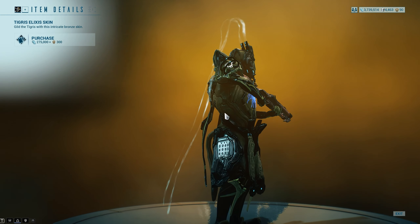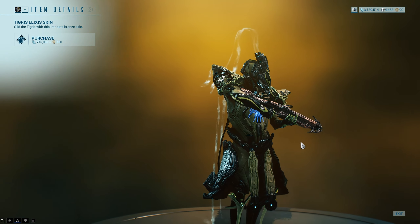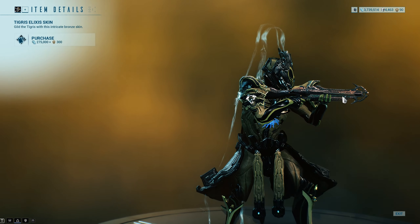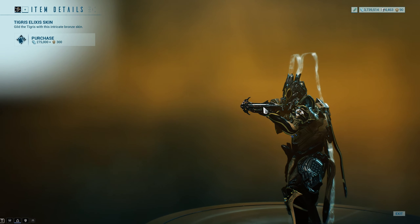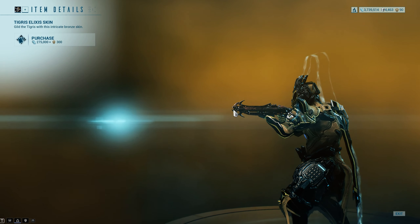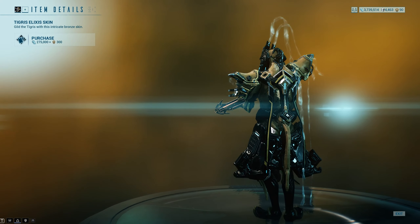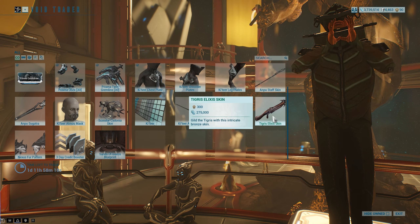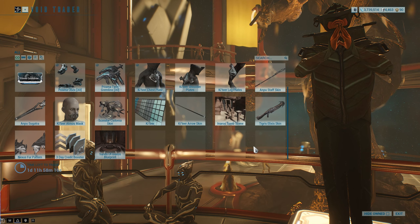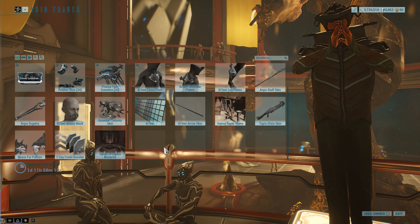Tigris Exilus skin. I just prefer the Tigris Prime skin to this. However, it's worth noting the Exilus skins take colour really, really well. This textured part is actually metal, so it takes your tertiary colour spot as if it was metal — whatever slot it is, you can get some really cool looking guns with the Exilus skins. But I prefer the Prime version of the Tigris.